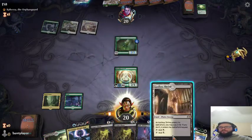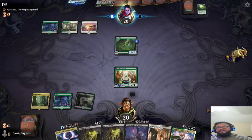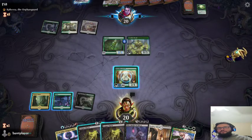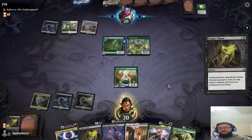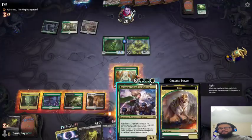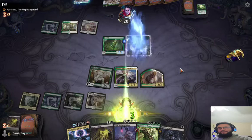Let's play this land tapped and pass the turn. Nothing exciting so far — I'm hoping to reanimate some targets in the future. Oh that's good. It looks like he's ramping as well, so we want to take him off some mana. Let's play Tulsamir. I knew there was a reason I played you in this deck, buddy. So we get rid of his mana ramp.